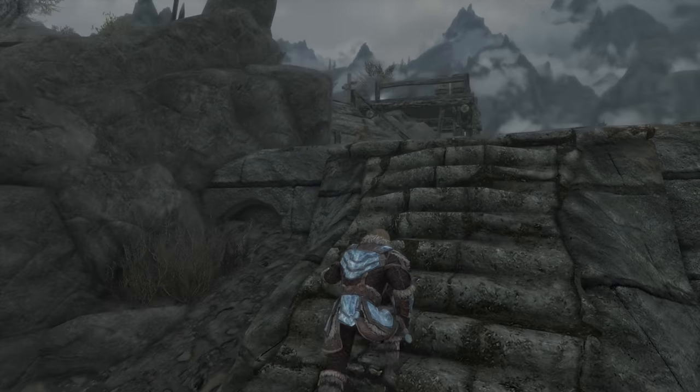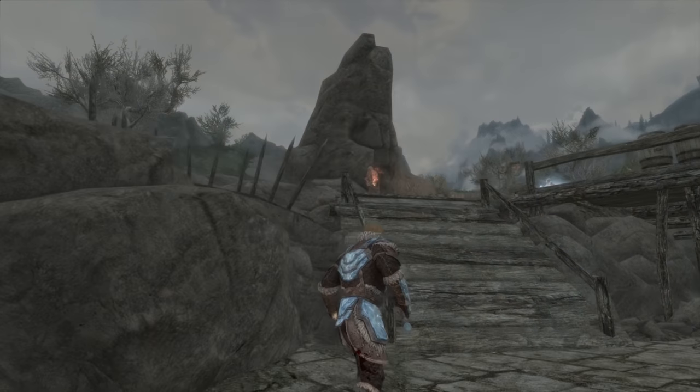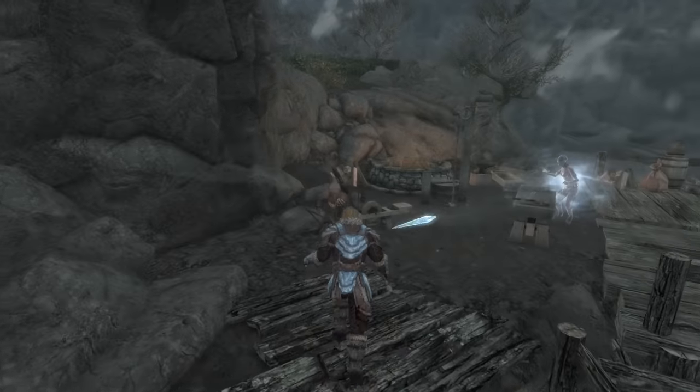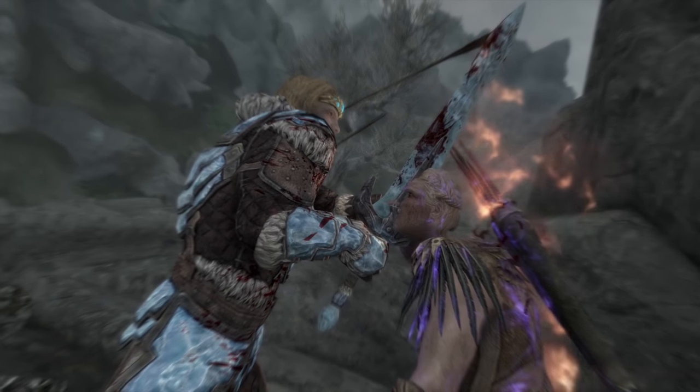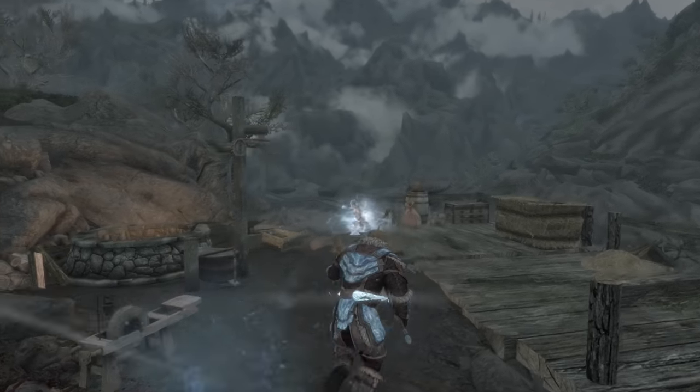Savage Strike will give you a 25% boost to standing power attacks while also giving you the ability to decapitate foes, sending a message to any others who want a piece of you. And with a sword in one hand taking down close-range foes, the Spellsword counts on magical projectiles to deal with others from a distance.